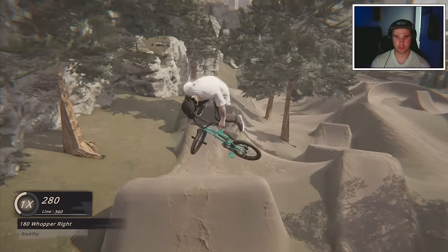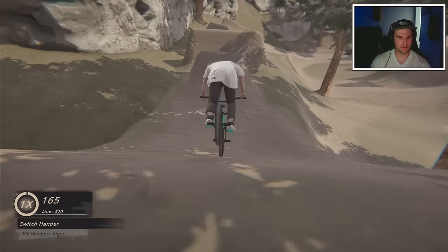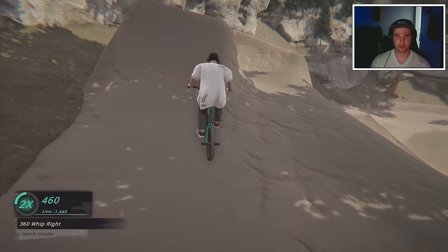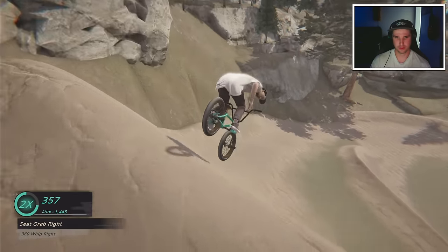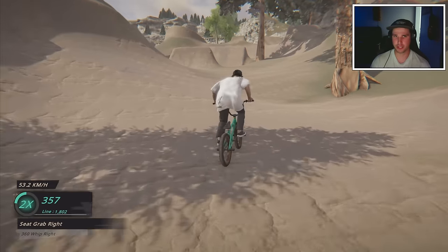Backflip over the first one. 360 whip the second one. That was called a switch hander - I've never even heard of that trick before. And then seat grab, and that's it for the first line. Super easy on that first one.